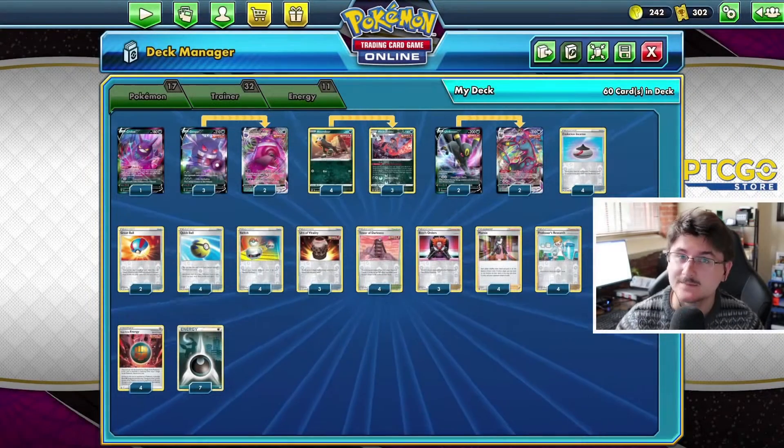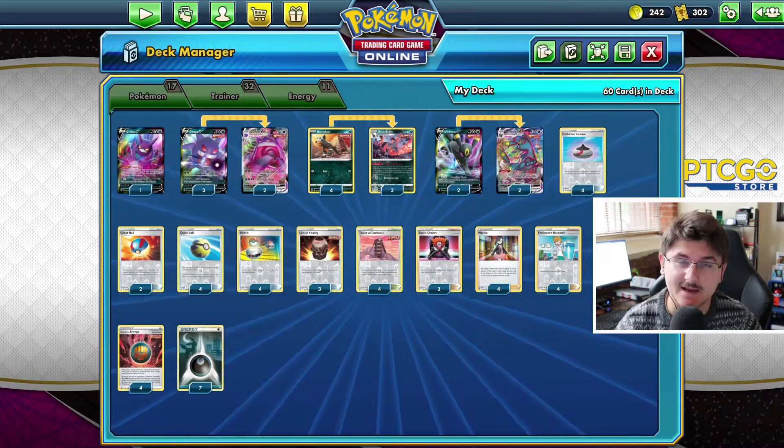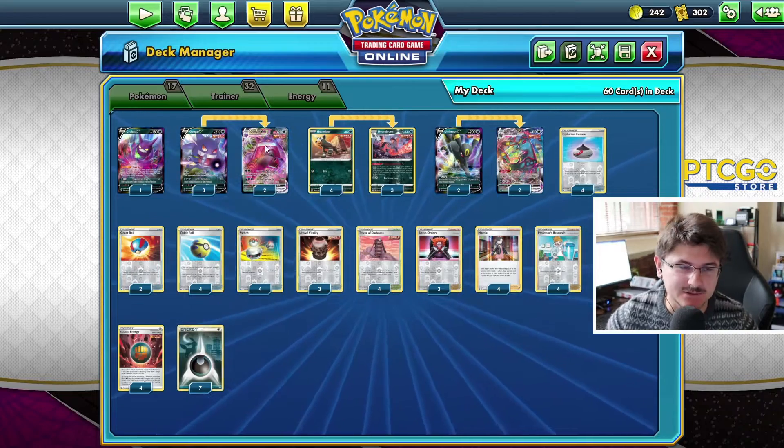All right everybody, welcome back to the channel. It's Matty here from ChillTCG. We're back with another Fusion Strike deck profile to take a look at. Today we're going to be looking at the new Gengar V and VMAX which came out in Fusion Strike. Single Strike Dark type Pokemon.